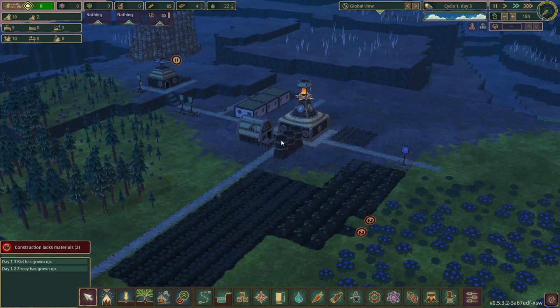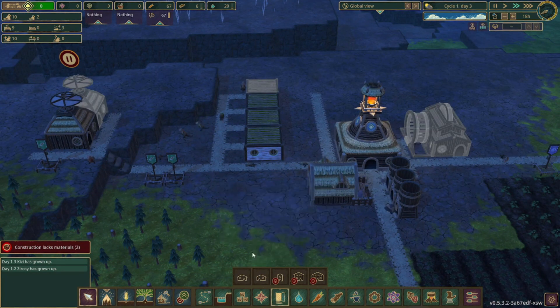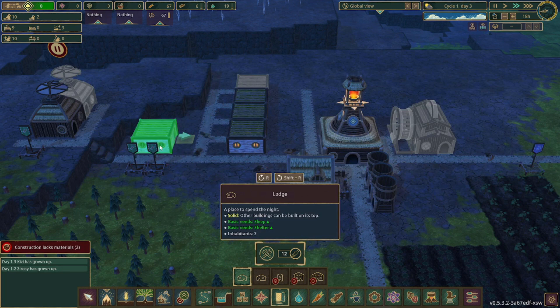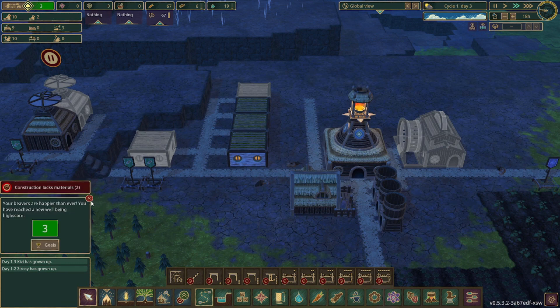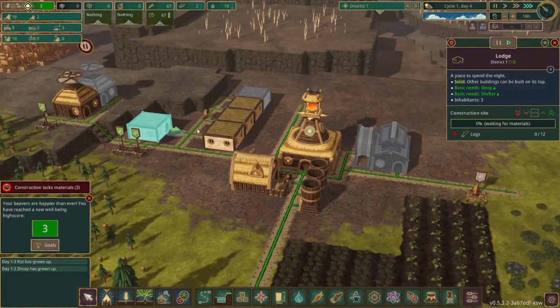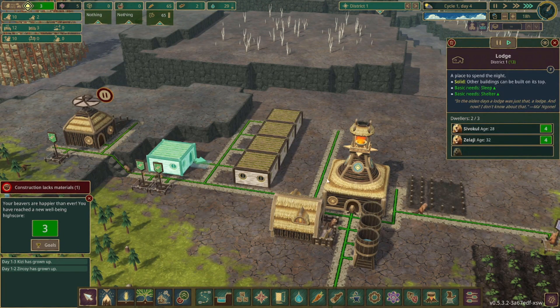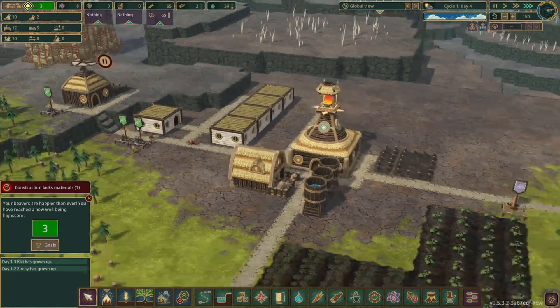We'll probably reduce this and then want to make one more house. We have 12 beavers and they are happy. Having four houses with 12 Folktales will make sure they all have shelter, but they won't be able to expand their population because there needs to be a vacancy. Now we have three open slots so we'll get three more babies in the next few nights.